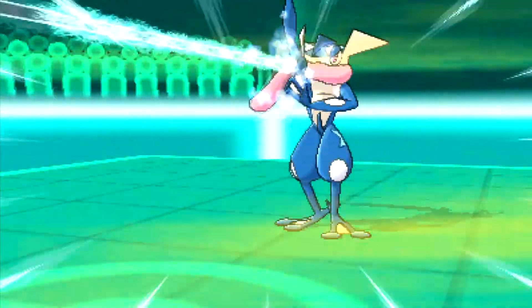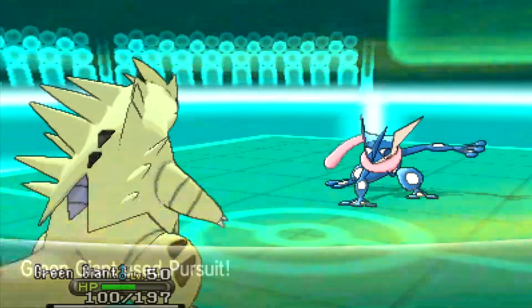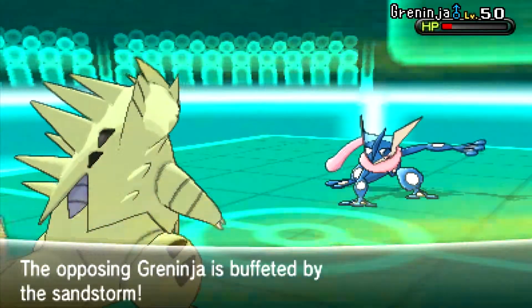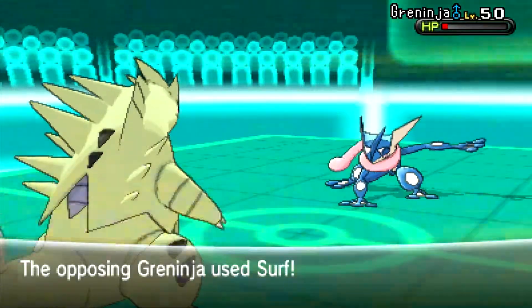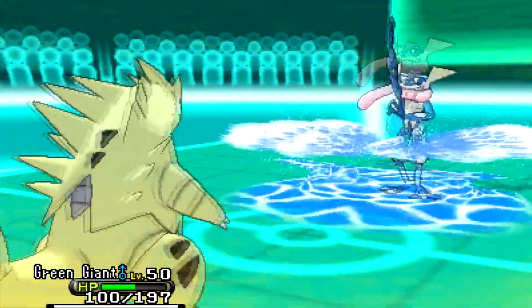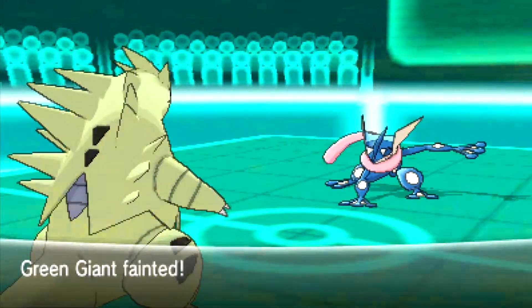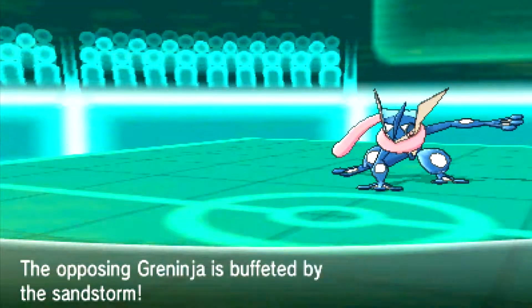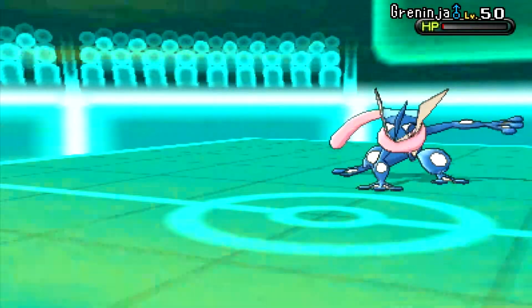He goes for Ice Beam — I don't know why he didn't go for another Surf. The Ice Beam doesn't do much. I go for Pursuit thinking he's going to switch, which he doesn't, so it doesn't do much damage. He gets hurt by the sandstorm and he's in the red, almost going to die. He goes for a super effective Surf knowing there's no point in switching out, only to switch into Rocks, and actually manages to kill me — minimum damage last turn, max on this one.